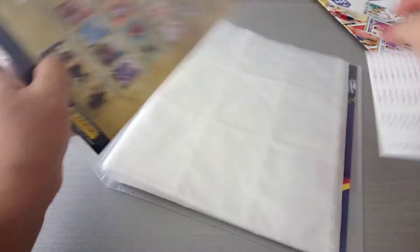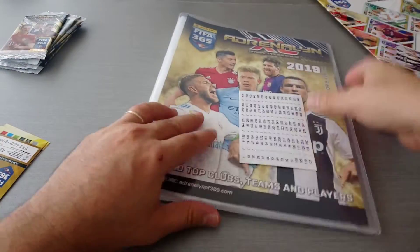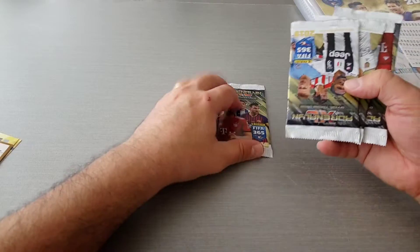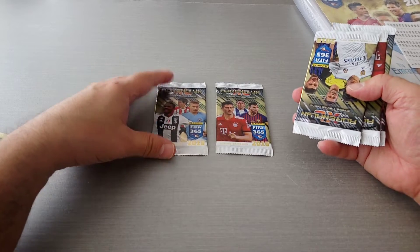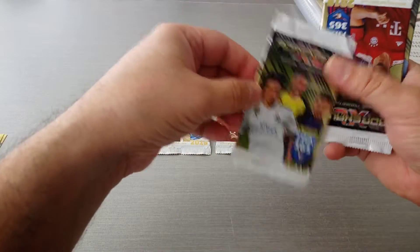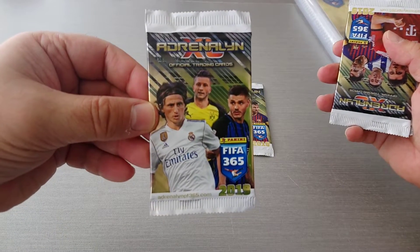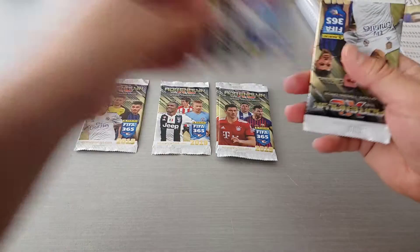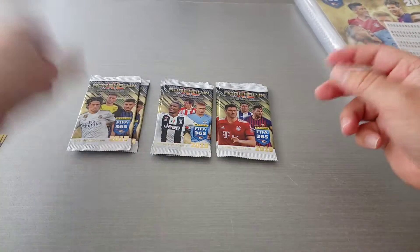That's the second Polish starter pack we've opened — they get no game mat. We get Messi, Lewandowski with Herrera, De Bruyne with Lozano, and Douglas Costa, Icardi, Royce and Modric, another Messi, another De Bruyne, and another Modric. Excellent.